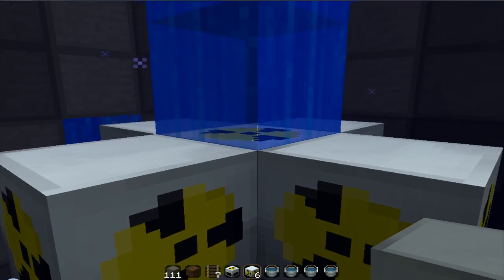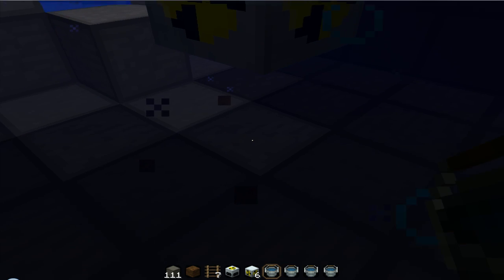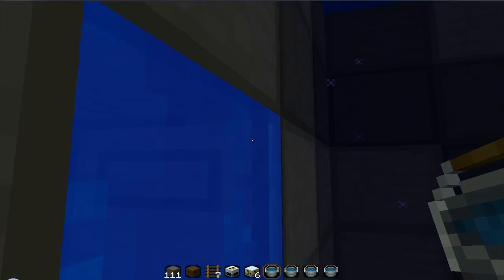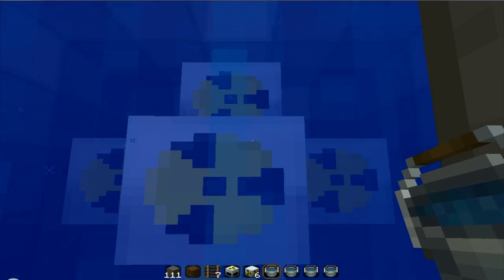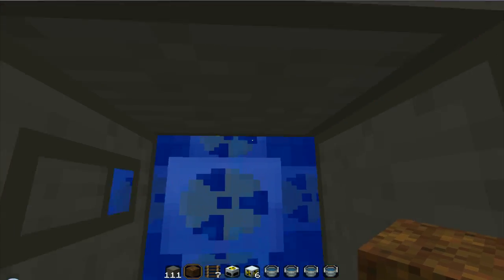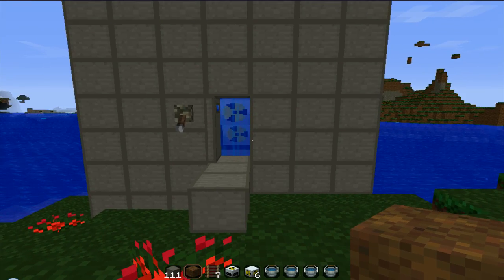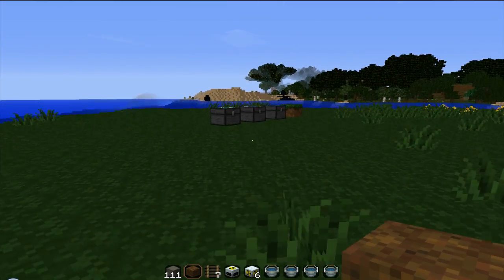This is probably going to be the hardest part of building the reactor in survival mode because you'll probably die once or twice from drowning. And there you go — there's your physical reactor. But as you can see, there's nothing in it. It's not doing anything. We have to put together some useful resources to make this reactor produce power.